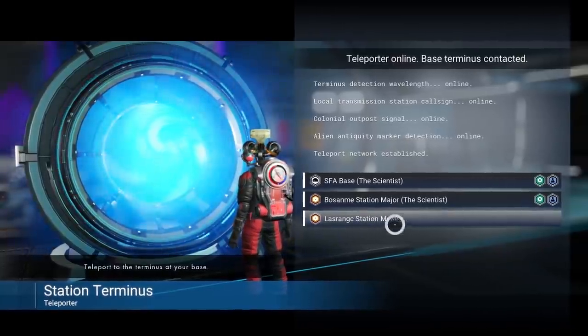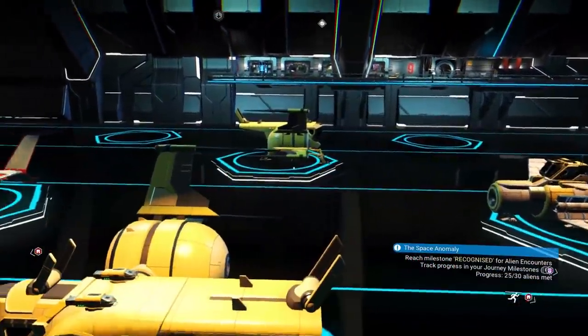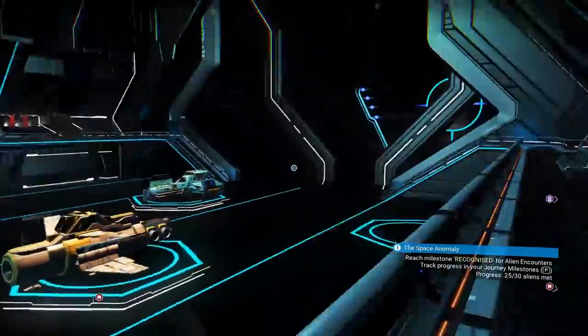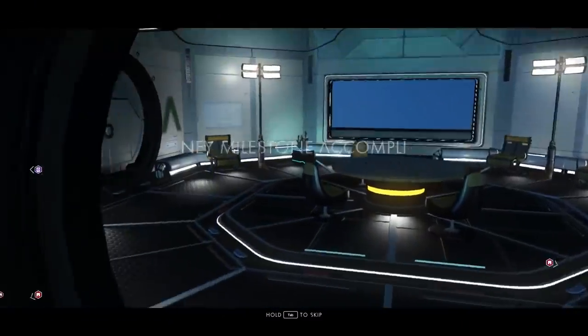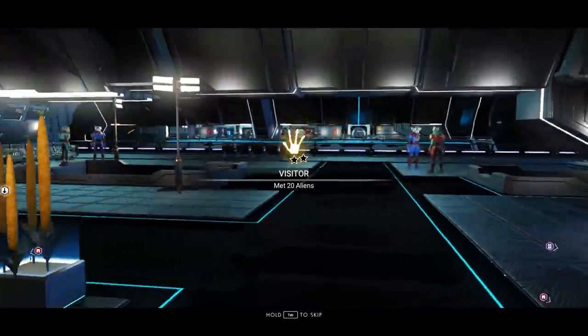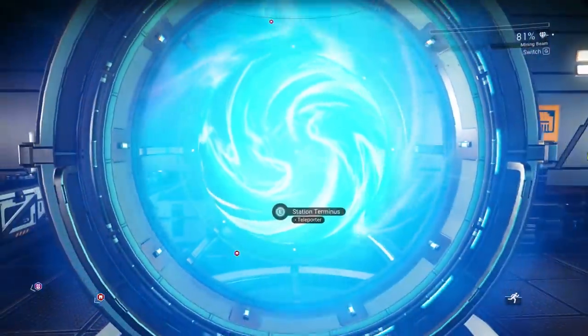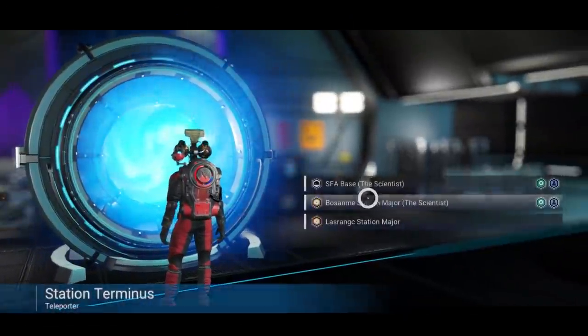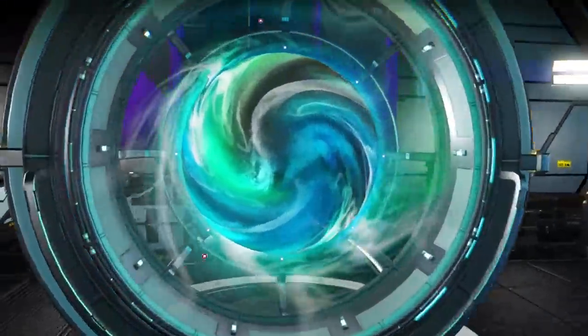I talked to everybody in here and I'm still a few short. Let's just warp to another space station real quick. I just can't remember which system I'm on. I wish you could change the names. Going to this one — oh wow, this is nice! We don't have to use warp fuel to go back home now.